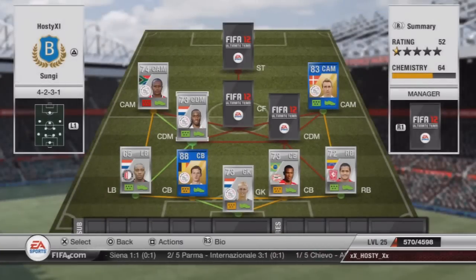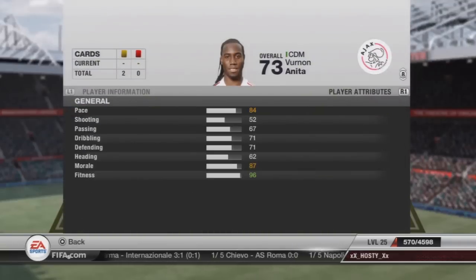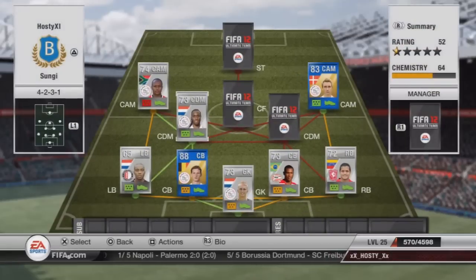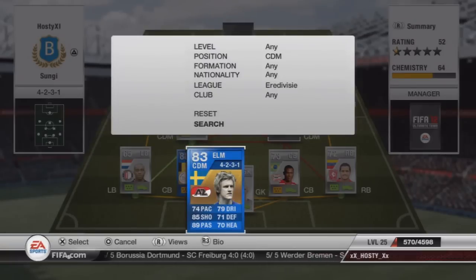We'll go for the first of the CDMs. This guy's pretty insane, actually — Anita. If you look at his in-game stats, Vernon and Anita, he is a very, very good player. 2,900 coins. He's got loads of 90s, light green stats, so he's pretty much a bit of a dark horse.